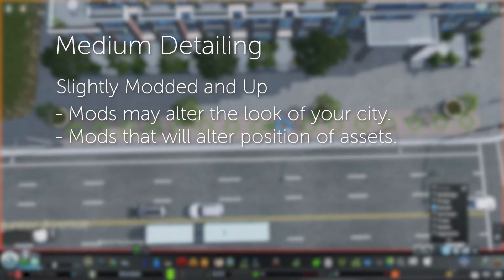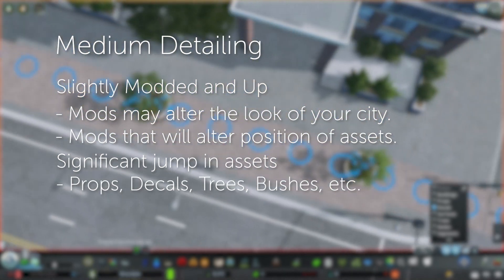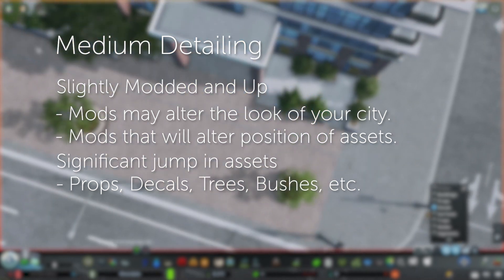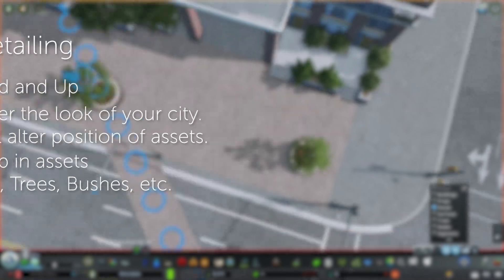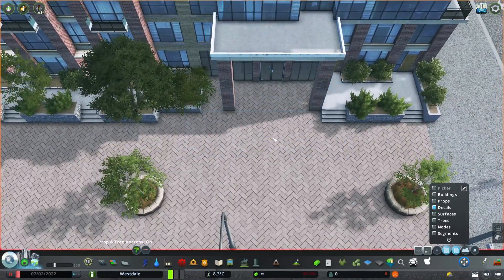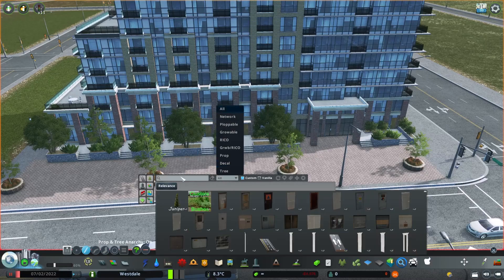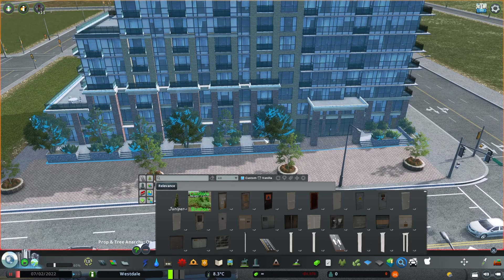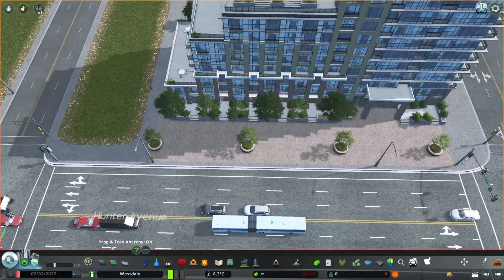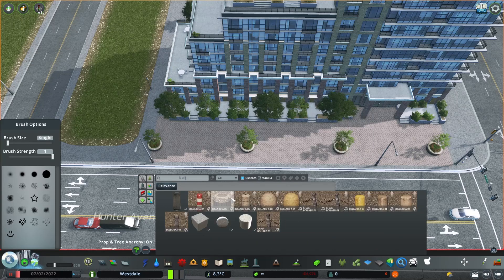Medium detailing is such a broad range and a lot of folks are going to fit in this category. What's significant about it is that this is where you start to add more things like decals. You're adding a lot of props, developing street sides that have cafes and all these sorts of things. Maybe where it stops is when you start getting into more procedural objects — just to manipulate assets while you're playing Cities. Customizing props, decals, or whatever to fit into the space you have. At this point you start to end up in a very realistic world.